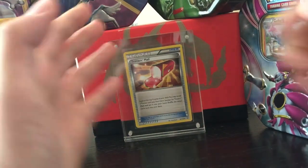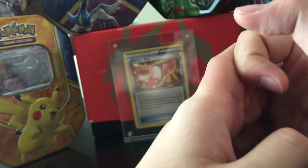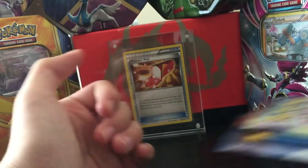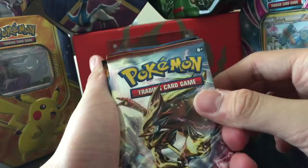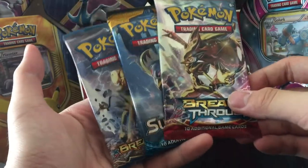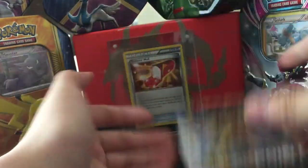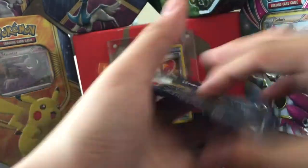Welcome back to another video. Last video I did some shaman hunting and that kind of went bad, but today I promise I'll make three videos. This is the second video, and today I'll be opening up three random booster packs of Pokémon cards — Breakthrough, Sun and Moon, and Breakpoint. Without further ado, let's just open it, starting with Sun and Moon.